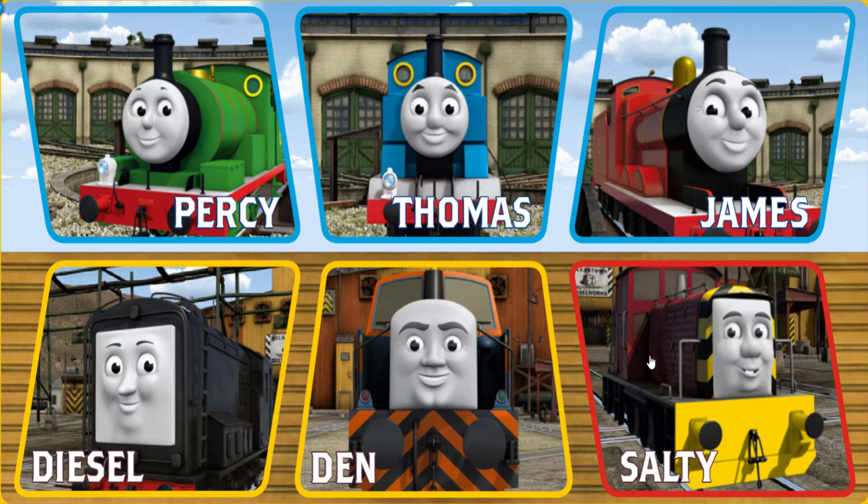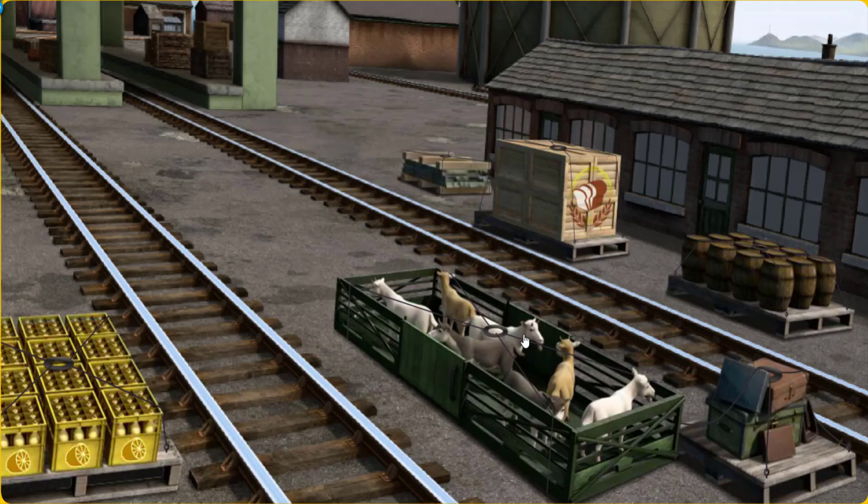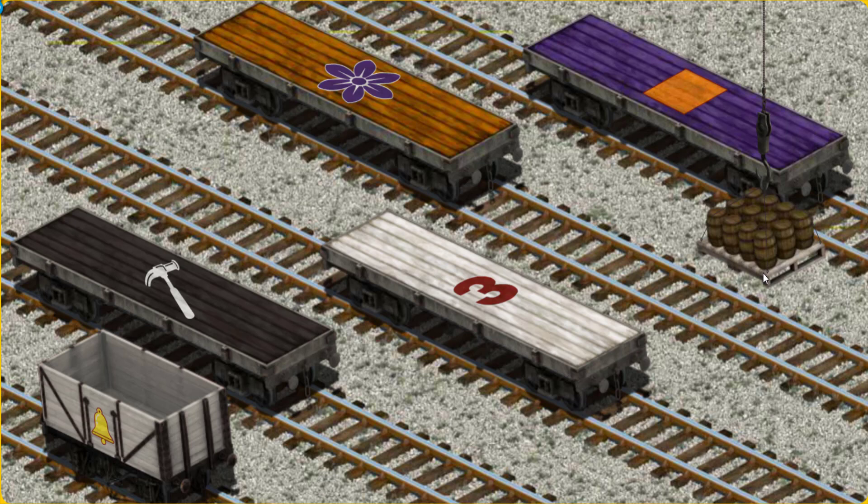Play again. It's a busy day at Brendam Docks. Thomas and his friends have many deliveries to make. Choose who will make the next delivery. Den must deliver the water barrels to the steamworks. Help Cranky find the water barrels. There you go. Let's lift and load. Now the cargo must be loaded. Help Cranky find the white cargo car with the picture of a yellow bell.